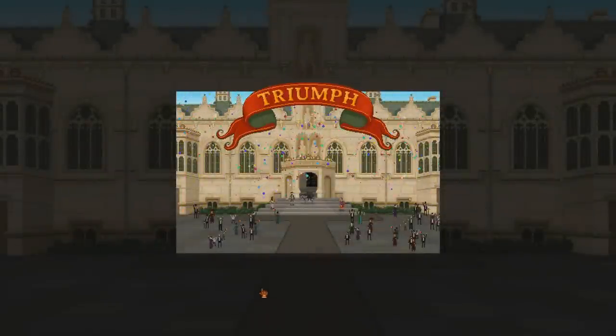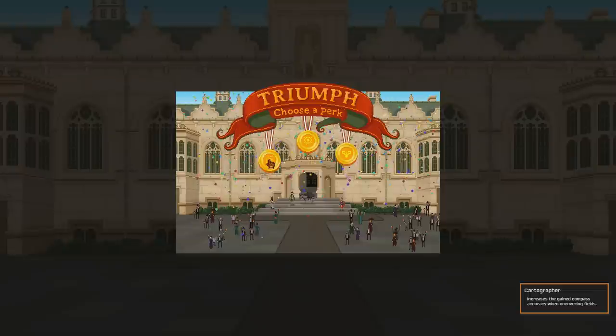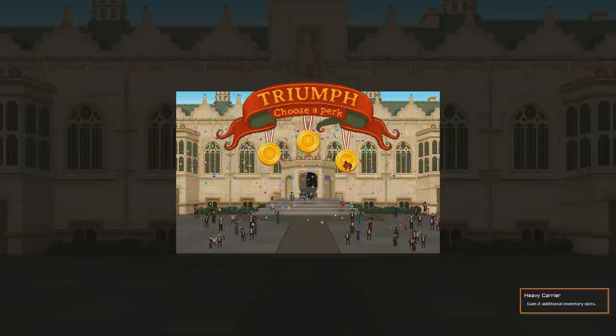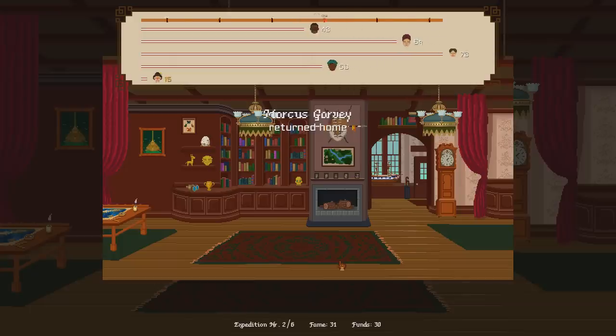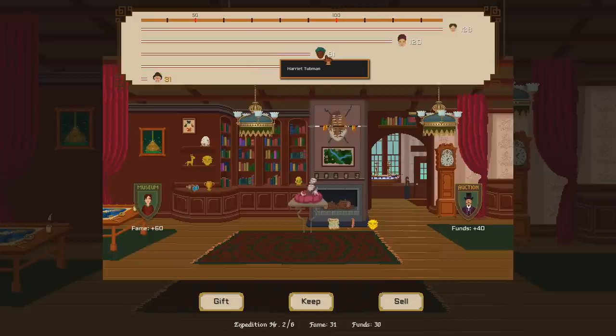Since we finished the expedition, we get to pick a new trait: Triumph, Cartographer (increases compass accuracy in comforting fields), Oculate Vision (increases revealed map radius when analyzing stone circles — haven't found one in three hours of play), or Heavier Carrier (two more inventory spots). I'm definitely taking Heavier Carrier. The scores: Marcus Garvey got 83, Harriet Tubman was 91, Isabella Bird 120, and Don brought in 138 fame.